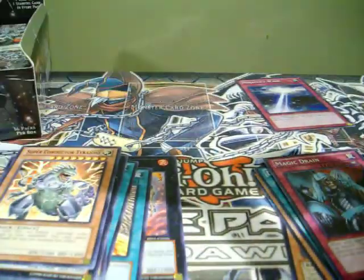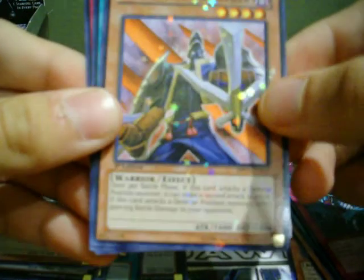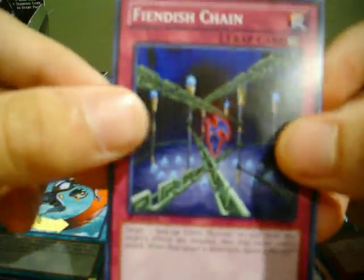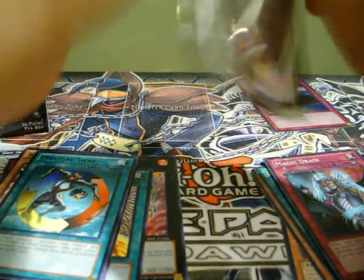We're about halfway through the right side. Got a Shine Knight, Goblin Elite Attack Force. A Twin Sword Martellar for Star Foil. And a Creature Swap — rare. That's nice. Oh! Common Fiendish Chain — yes! Hoping for that, that's awesome. I'll just get some Tor Guides. This will be one of the best boxes.